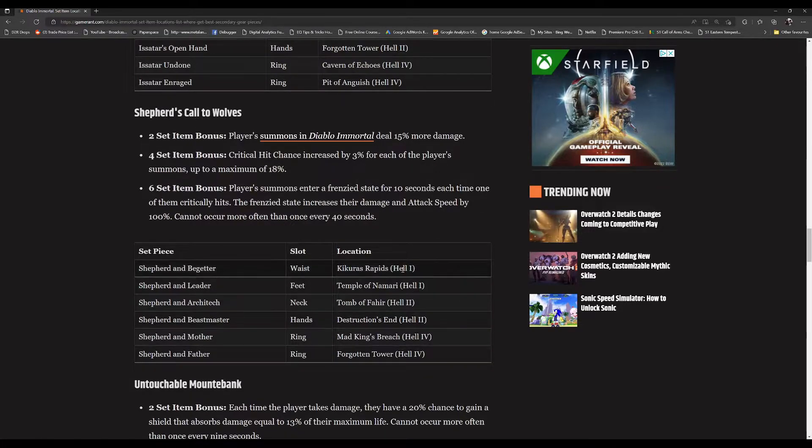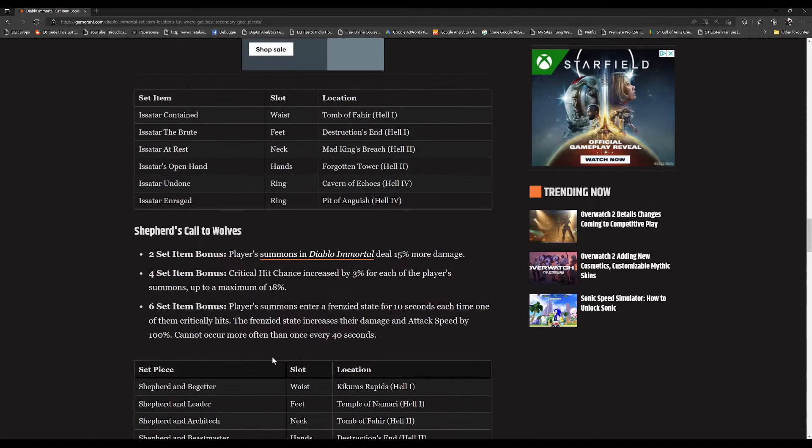In Hell 1 difficulty you can obtain the waist in Kikaros Rapids and the feet in the Temple of Namaari. In Hell 2 difficulty you can obtain the neck in the Tomb of Fahir and the hands in Destruction's End. And finally, you can obtain the two rings in Hell 4 difficulty at Mad King's Breach and Forgotten Tower. As you can see, every zone is very different in terms of which location you have to hunt and which difficulty level it is.